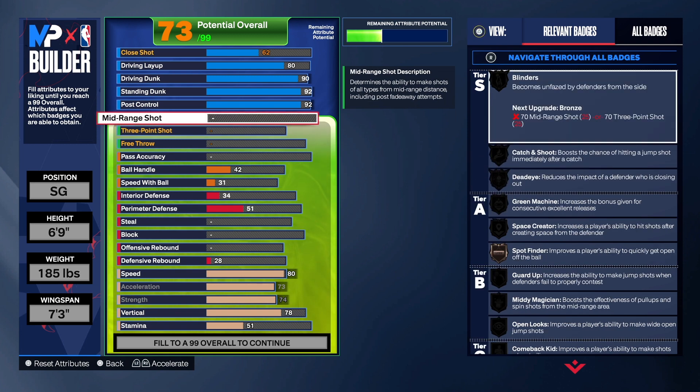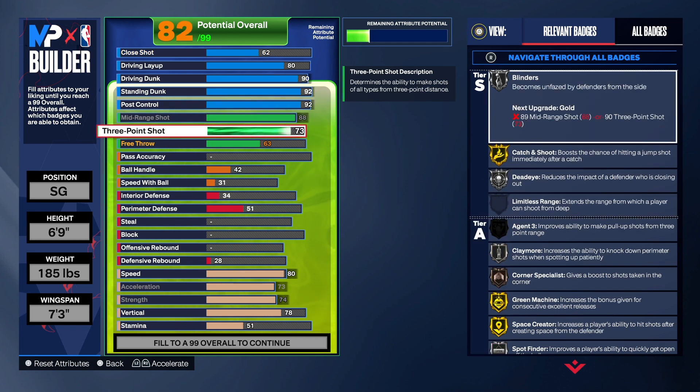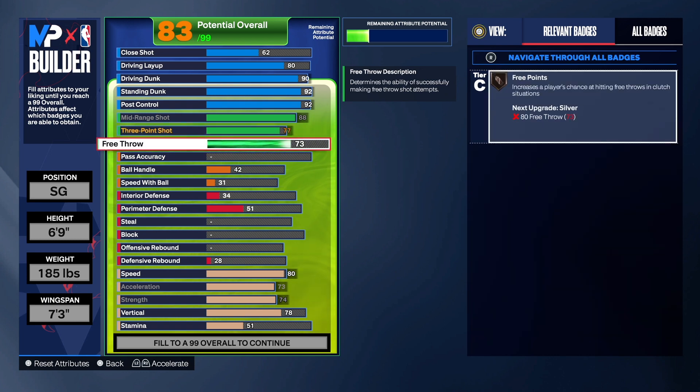With Kobe you already know we've got to have high mid-range shooting, so I took the mid-range shot to 88. I was going to take it higher but if I take the wingspan down I lose the steal, so I left mid-range at 88 which is pretty good. For the three-point shot we took that to 77 — I didn't want another 93 build.